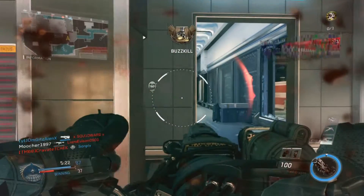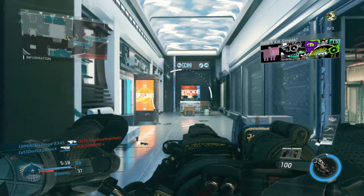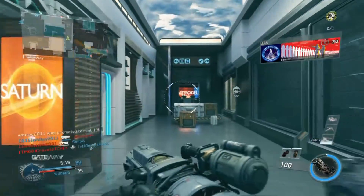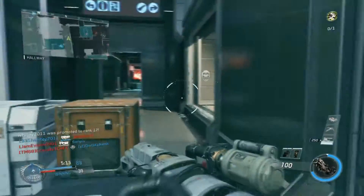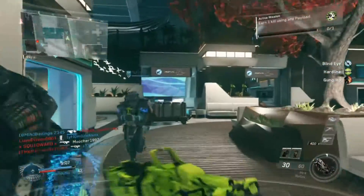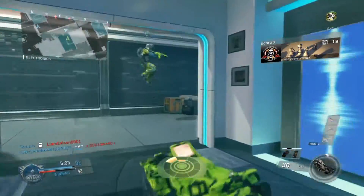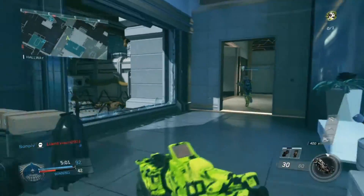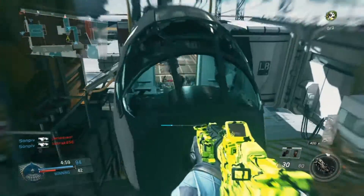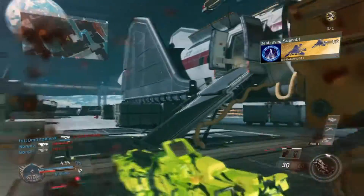Just a few other things before I go. Instead of knifing this time, all you can do is slap the zombies in the face, which I don't think is going to be very good. One cool little feature is there are slides all around the map — if you get stuck and there's a slide near you, all you do is click X or square and it will get you down that slide and away from the zombies. Finally, there is a power switch, which will be connected to the easter egg, so make sure you look out for that one.